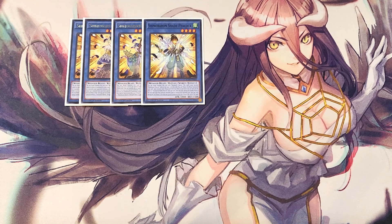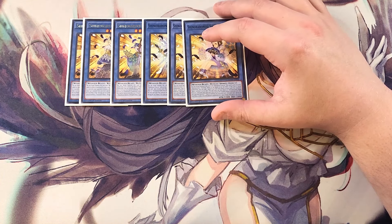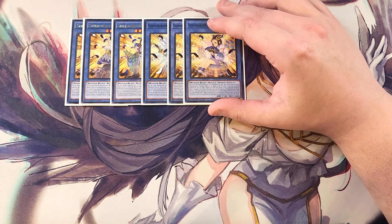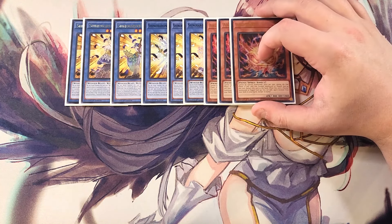We then play two copies of Shinobarion Shade. This card becomes Shinobarion Peacock while in the hand or on the field, and if this card is ritual summoned you get to add a spell or trap from your deck to your hand that mentions spirit monsters in its text, which is a crazy powerful effect to be able to search out a bunch of really powerful cards.